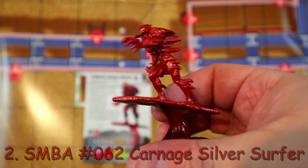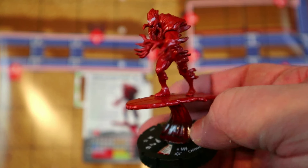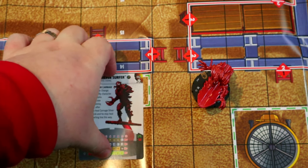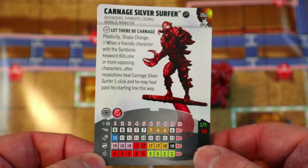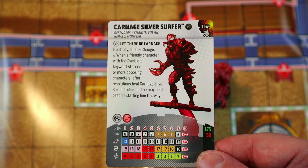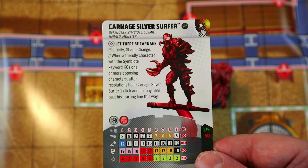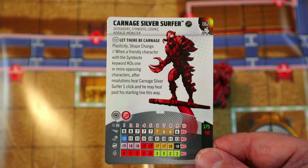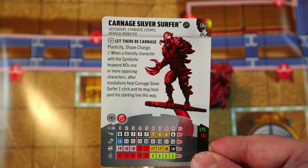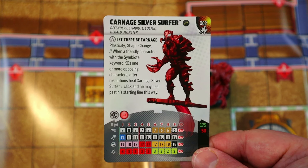Coming in at number two is Carnage Silver Surfer. I know this guy's super overpowered and way too expensive, but he just has a great sculpt — a Carnage symbiote wrapped around Silver Surfer, which in my opinion should be immensely overpowered, and I'm kind of glad that he is. Sure, he's probably too little points for all that he does, but he's still just so cool. I love symbiotes — anytime you put a symbiote on something I'm going to be a fan. He's one of the strongest symbiote characters we've ever had and I've played him a million times.